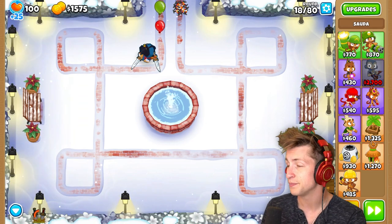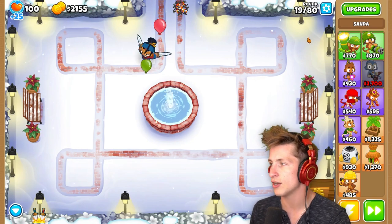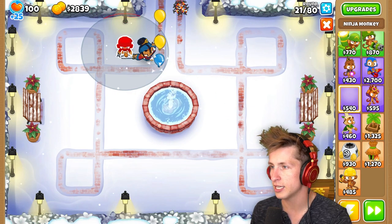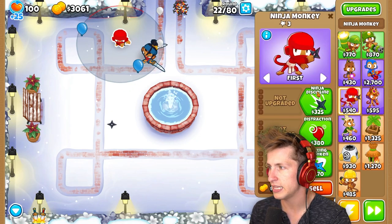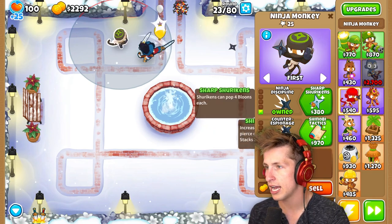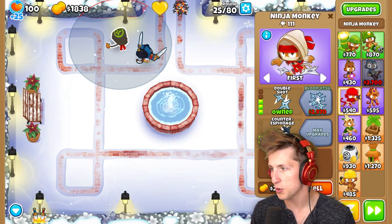Now I've got to start preparing. I don't want to deal with this pesky balloon. We have 20 rounds to get ready for this. I definitely want to get a Ninja right here — I should put it right there. And then I'll do Ninja Discipline for more range. We'll also get Counter Espionage and Double Shot as well. Round 24 just came out! I'm so glad I had that Ninja down. That's perfect.